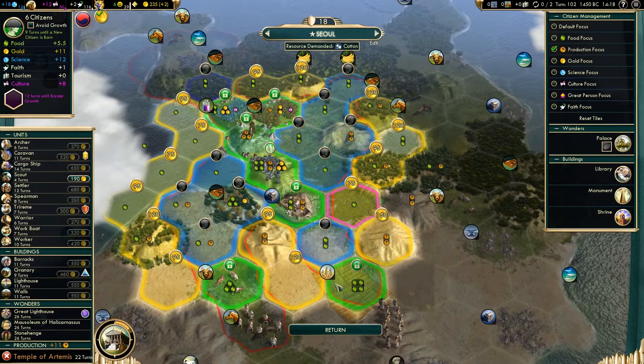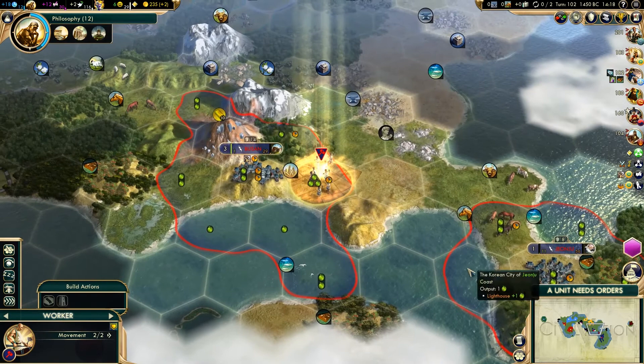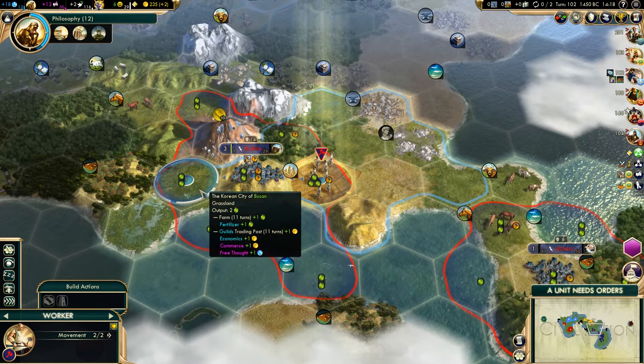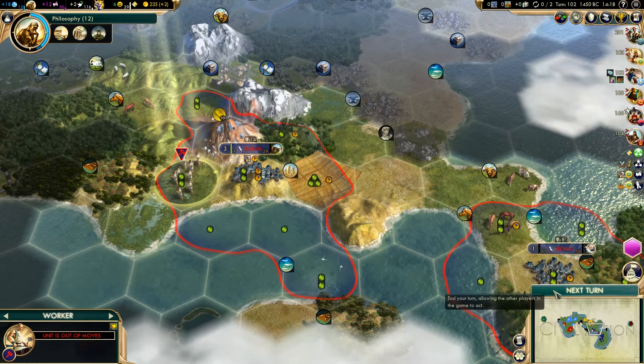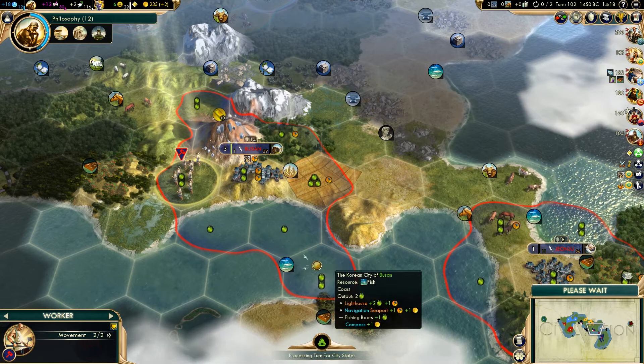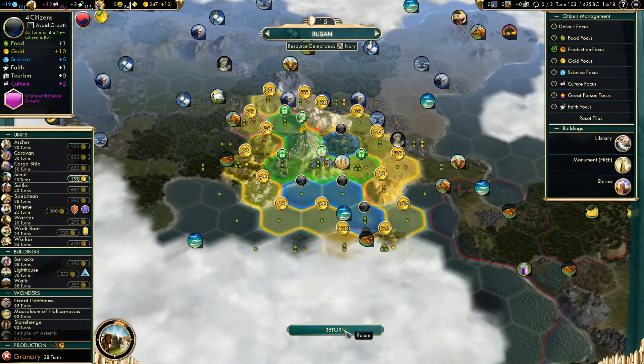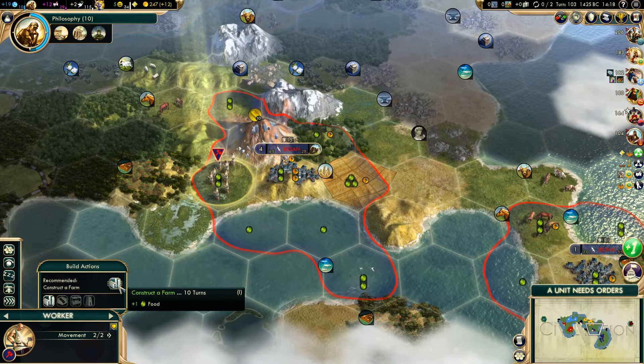We are still a few turns away from getting our next social policy and the faster building of wonders. I think we'll go over here and grab a farm just so we've got some more food. Could probably buy a work boat - might not be a bad idea, we can afford to do it, and that fish tile would be really useful. The workboat is 320 gold - can't quite afford it yet. Keep forgetting that I'm playing on Epic, so everything is 50% more expensive than it would be normally.